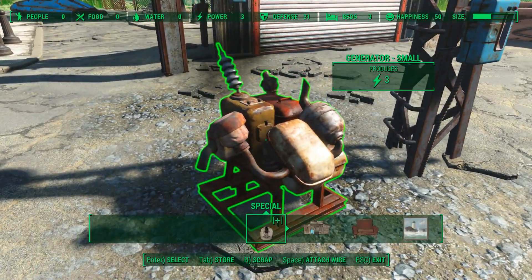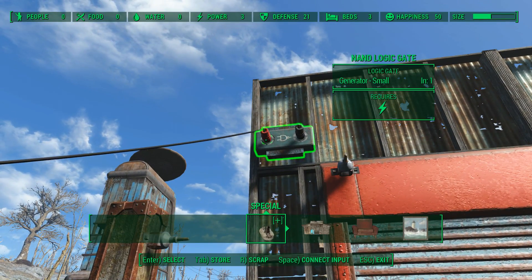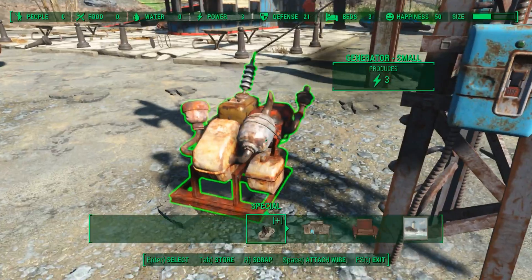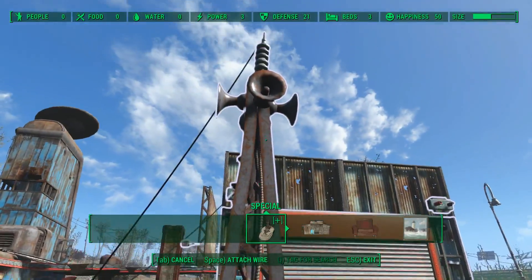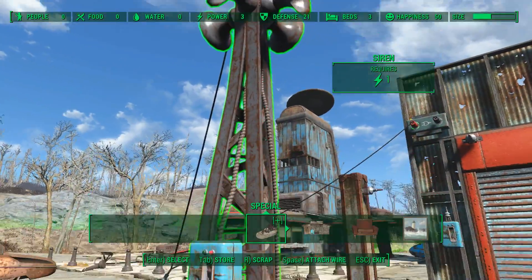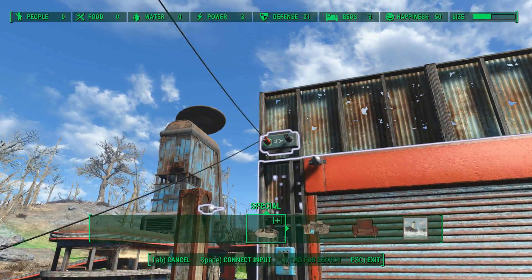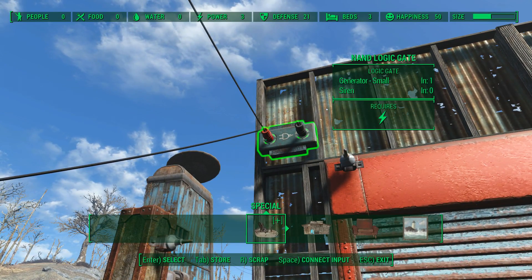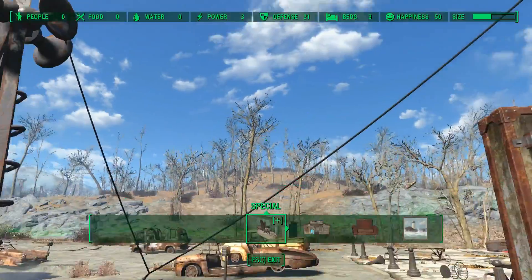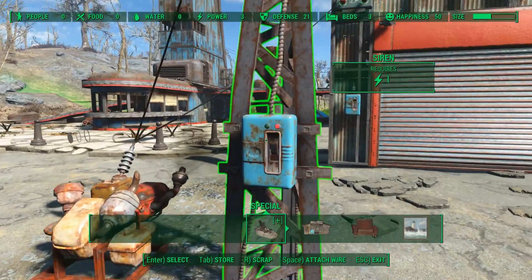The first thing we're going to do is take our power source and connect it to the input on the NAND gate like so. As you can see we've got a green light that just came on there. Then we're going to power up our siren here. It doesn't have to be the same power source you connected to the logic gate — it can be any power source as long as the siren is connected to power somehow. Then we connect the siren to the input on the NAND gate. The output side has now lit up because we've got two inputs: the generator which has power, and the siren which does not, because it's switched off.